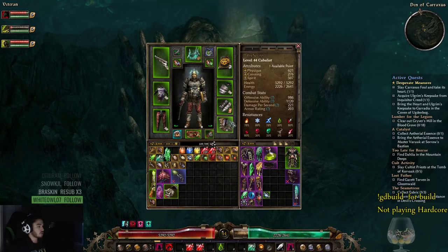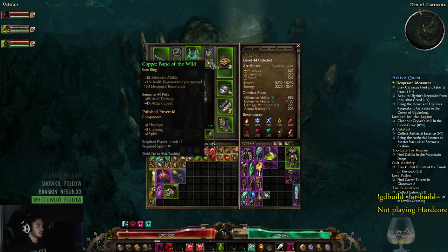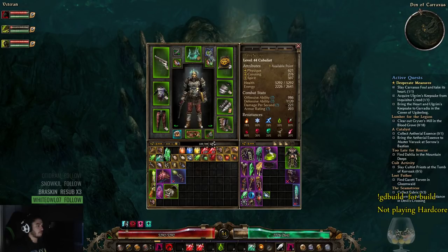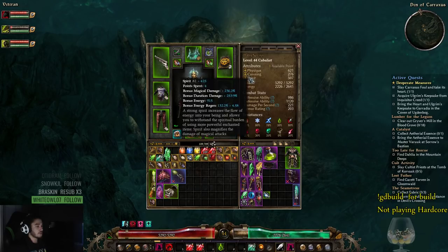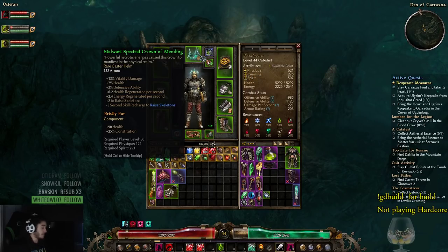I actually wasn't able to make a relic until Sanctuary, so I didn't have one for quite a while. For stat points, you want to dump the majority into Physique. You do want some Spirit so you can use off-hands and similar items, but that's really up to you. I haven't put any points into Cunning.